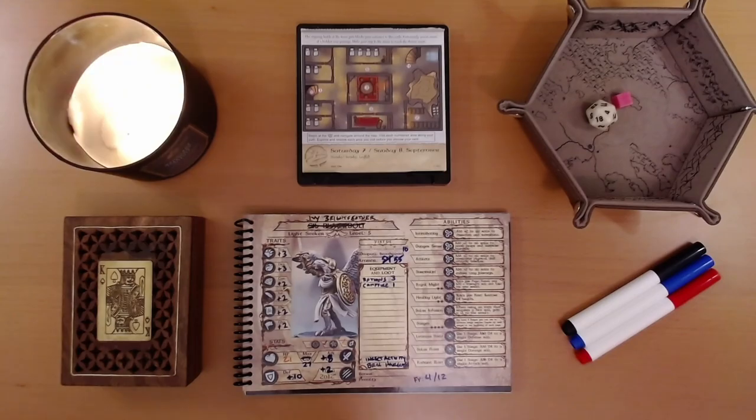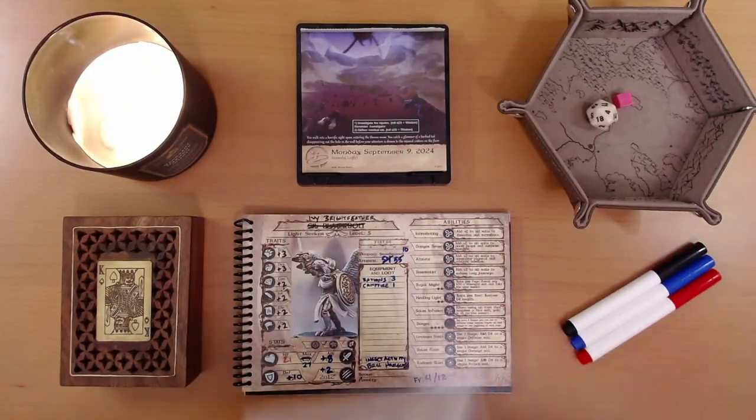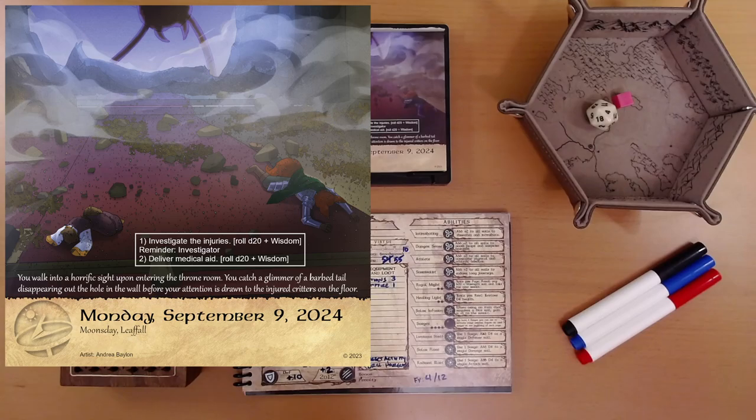So let's see what adventure is on the calendar for us today. You walk into a horrific sight upon entering the throne room. You catch a glimmer of a barbed tail disappearing out the hole in the wall before your attention is drawn to the injured critters on the floor.